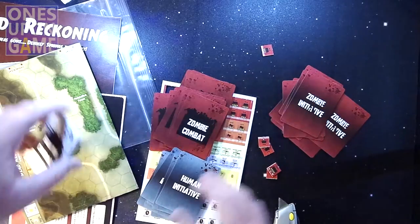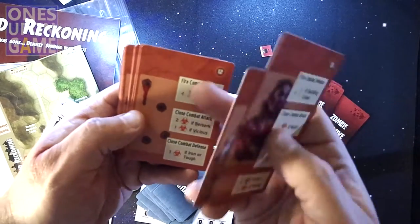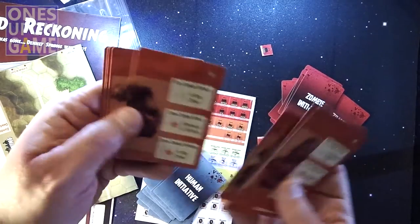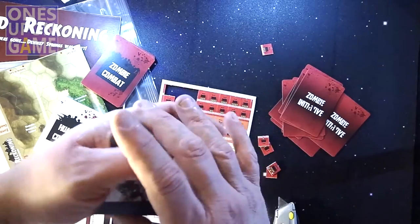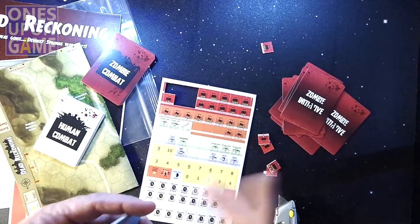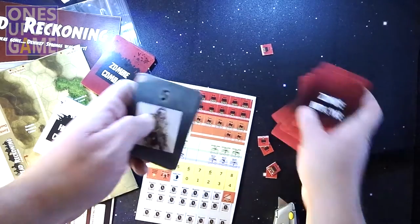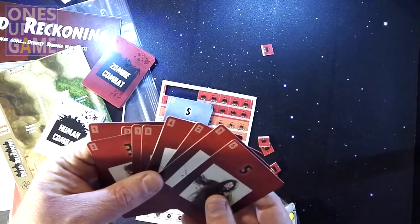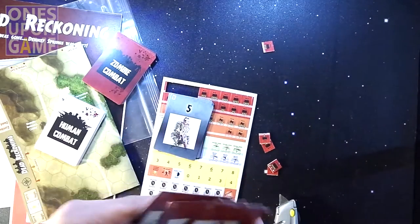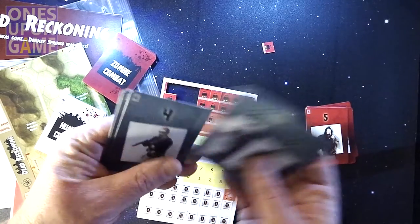So there are the human combat cards and the zombie combat cards — lovely faces on them. Same general thing: fire combat, defense, close combat attack, close combat defense, and chaos cards that will produce some random events. Then there are initiative cards — I believe you bid with the initiative card, and whoever bids highest gets to go and determines how many action points or impulse points you get for the turn. There's a set for the humans and a set for the zombies. The artwork is actually kind of cool — a watercolor effect. I'm not big into zombie games and these are pretty gruesome.